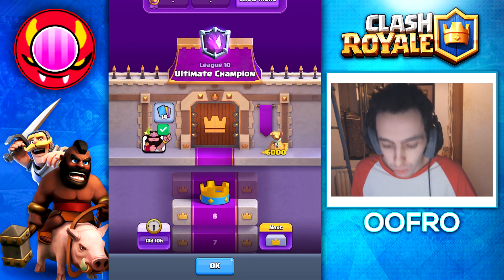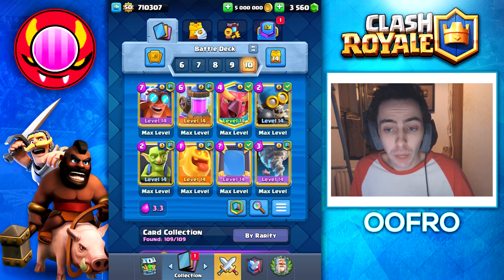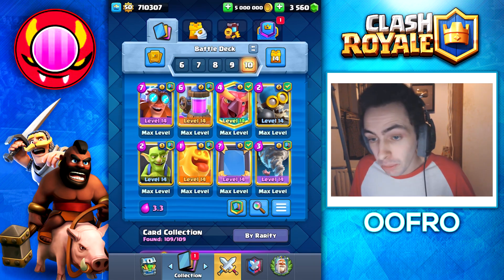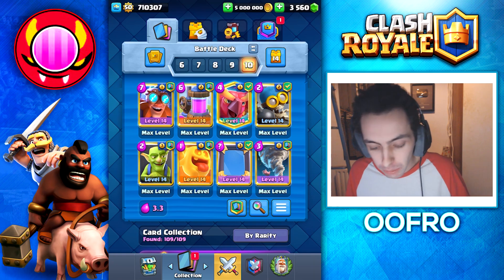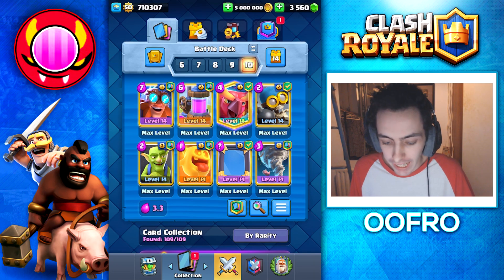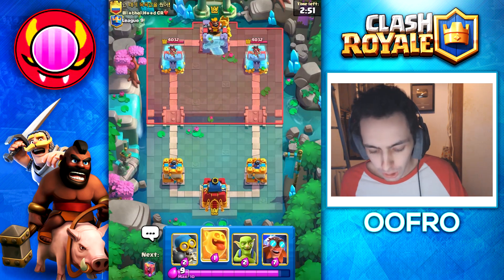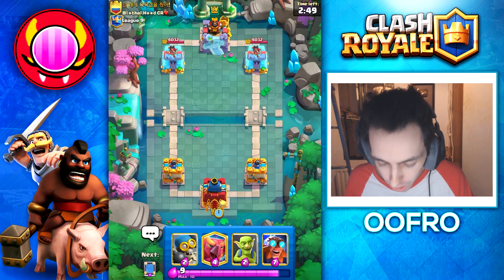We are now just two games away from Ultimate Champion, and like I said, this has been very easy. This deck reminds me a lot of Lava Clone — it's very matchup dependent. Sometimes you win because you have a good matchup, sometimes you lose because you have a bad matchup. But what I really love about this deck is it has no champions — very free to play friendly. Into a game here, and first play we are going to play it slow, looking for the mirror. The mirror is always the key card.